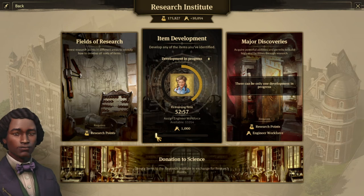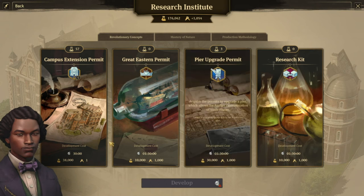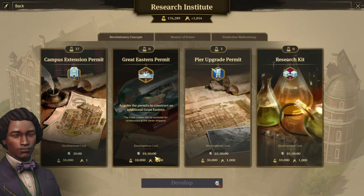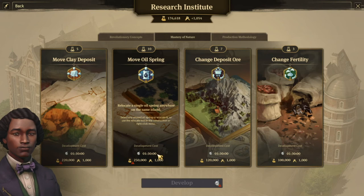With only 1,000 engineers it will take almost an hour, versus with my 10,000 it's now taking less than 6 minutes. Simply remember that if you only use the minimum — 1,000 engineers — it takes one hour and a half. Similarly for the mastery of natures, 1,000 engineers is one hour and a half. And then the maximum is always 10,000, you can't go higher than this. With 10,000 engineers, every single element will always take 10 minutes. So from one hour and a half to 10 minutes — that's quite a big difference.